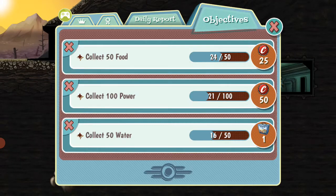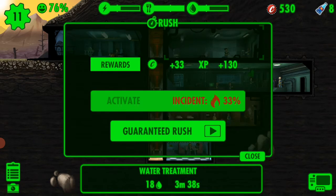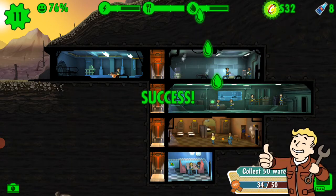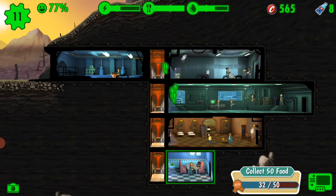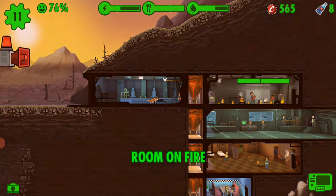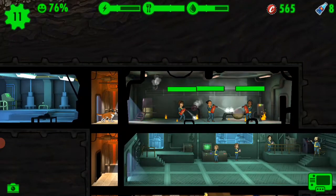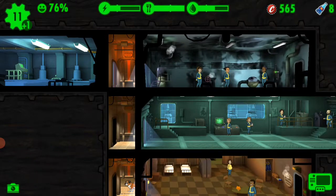We can do one more objective — a rush of the water room. Let's see what happens: success! We can try one more rush of water — that's a failure. We can send her there to work and help extinguish the fire. She helps out and the fire is done.